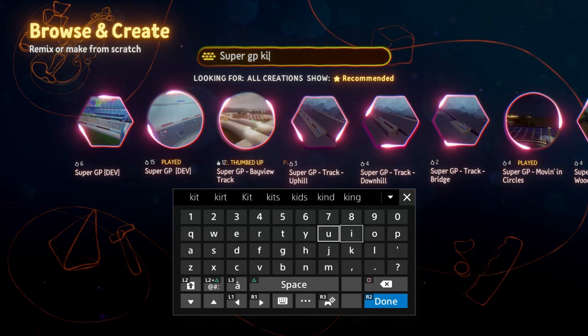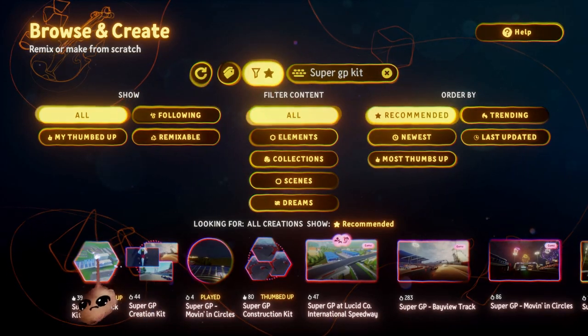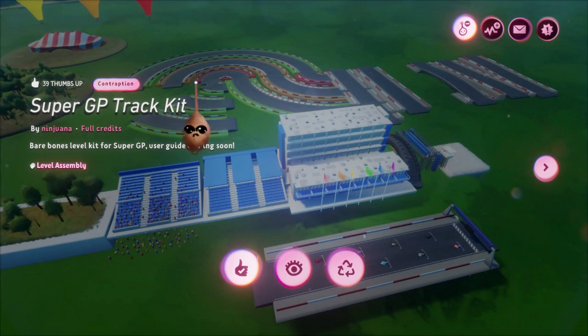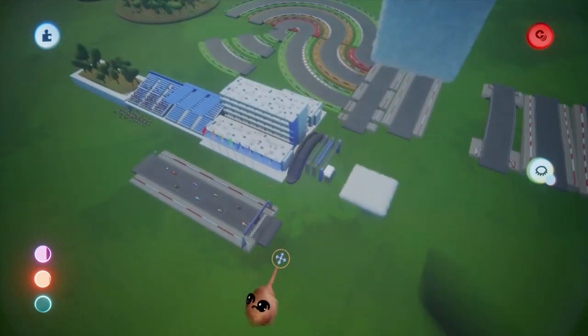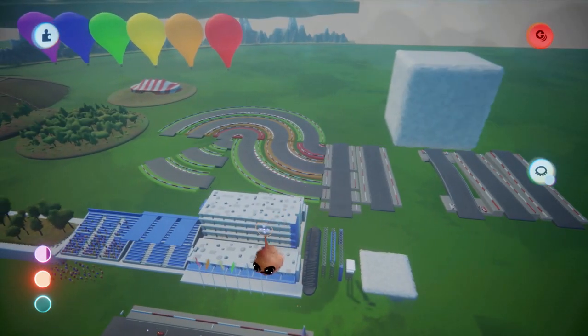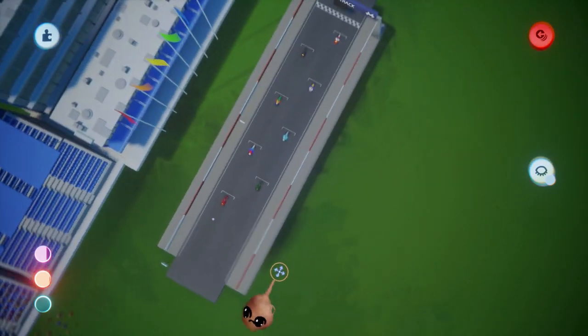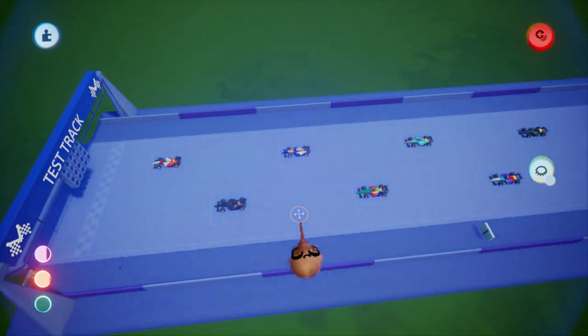There are two basic ways to get you started with this kit, and they can both be found by searching for Super GP Kit in Dream Shaping. The first is Super GP Track Kit. But for now, we will proceed with the Super GP Construction Kit.